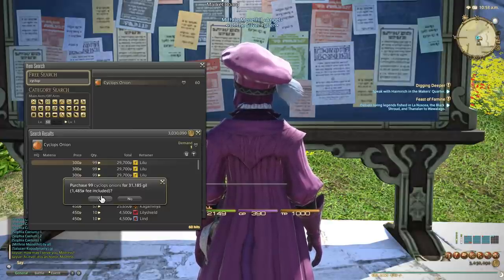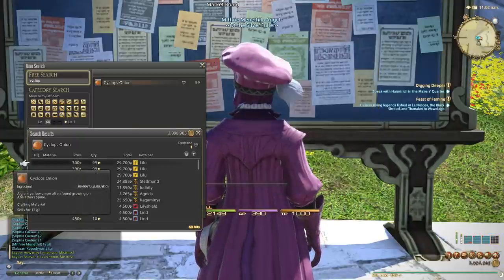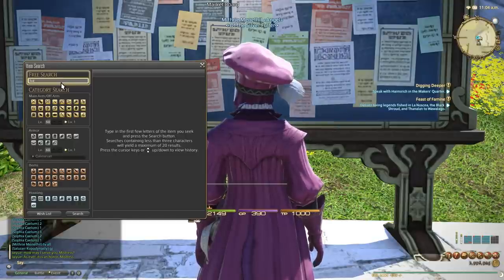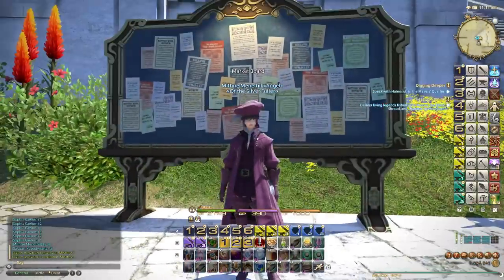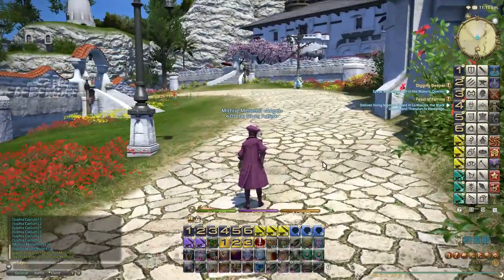Let's do some pure math. Say 30,000 for 99 onions plus say 40,000 for the rock salt - you're looking at about 70,000 gil so far. This is enough to make 33 baked onion soups. If we look at the cost of baked onion soup on the market board, each high quality is selling for 14,000 each. So 33 times 14,000 is literally half a million. You might spend 70-80k but you make half a million gil worth of onion soups.